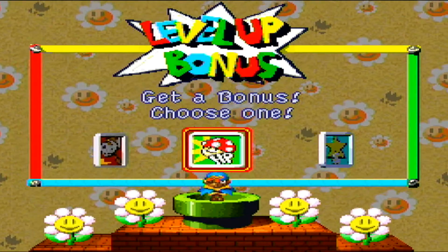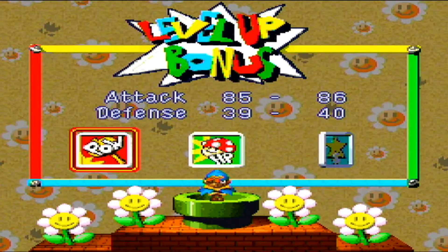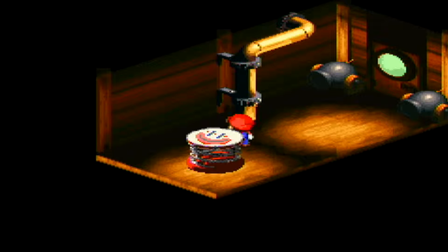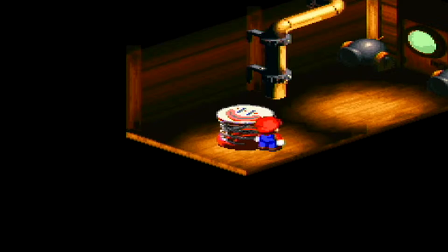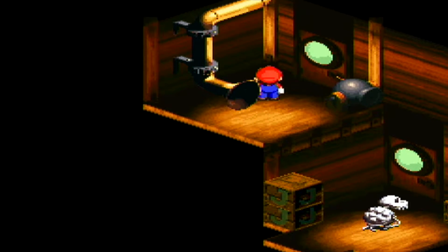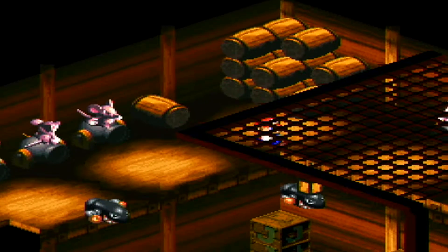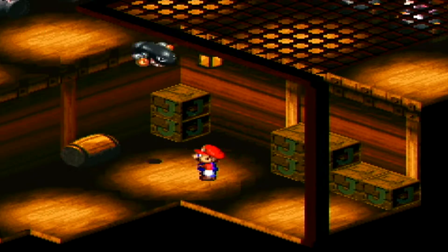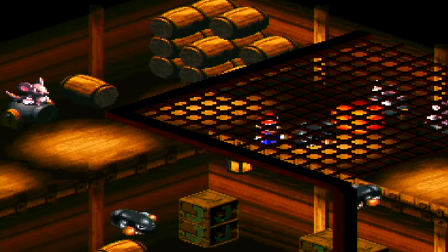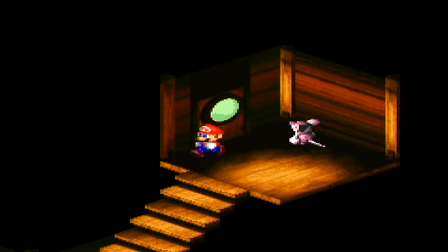We'll go with magic attack so we can show Geno Whirl off a bit later. Anyway, we just took out the goddamn calamari that was plaguing this ship for the past 30 years. Moving forward for some dry bones goodness — there's lots of cool stuff later on. This part's annoying because we just have to dodge bullets. That always somehow manages to happen — I always get hit by one of those even though it seems like everybody else never does.